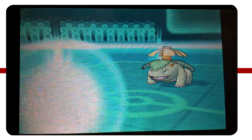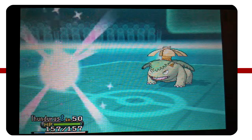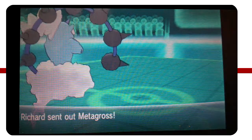My Thundurus only has Thunderbolt and Thunder Wave, so there's not too much you can do to the Flygon anyway, so I switch out to Keldeo. As he comes back into his Venusaur, I'm going to go back out into Thundurus to try and get a paralyze. I predict the switch right here, I go for the Thunderbolt straight away.